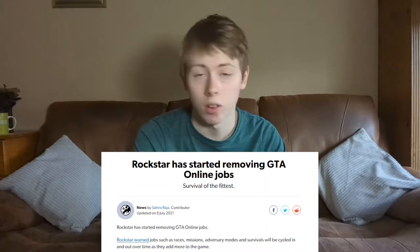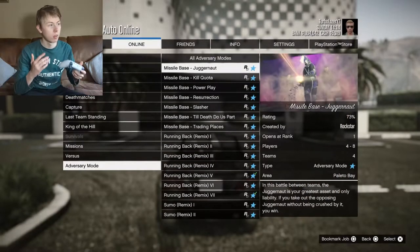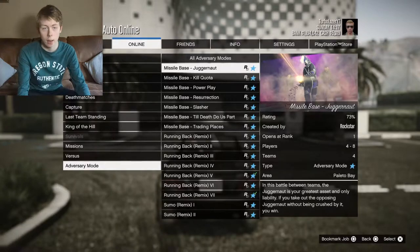On the PS4 version and the Xbox One version, most adversary modes and parachuting stuff have been deleted — I believe it's because the servers were overloading or something. But on the PS5 version, those adversary modes are still deleted. Where's Vespucci job? Where are the parachuting missions? They're not there, and I have no idea why they did that.